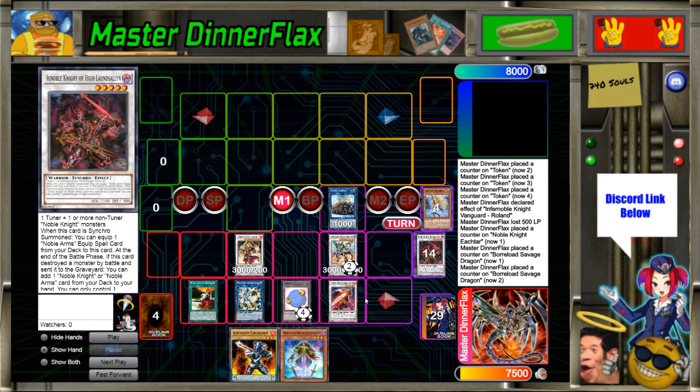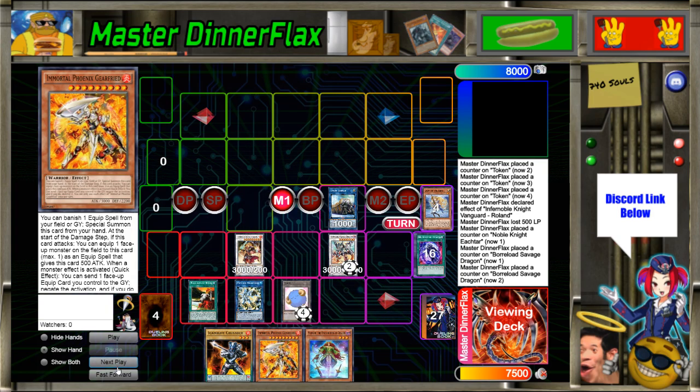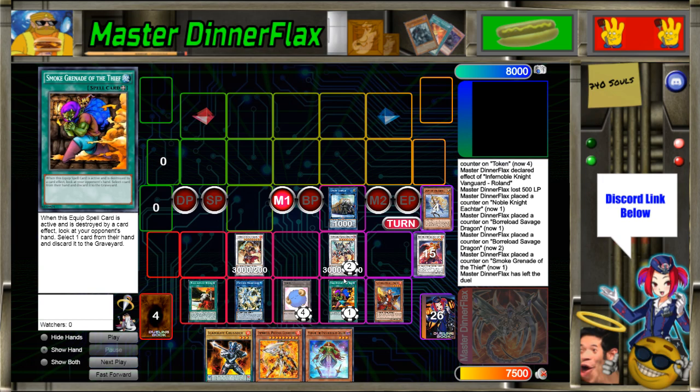So that's three disruptions on board, you picked a card out of their hand with Dolphin, and Charlemagne is going to rip another card in the end phase — yeah, I think they'll have about one card to play with that you can't hinder. In the end phase Roland searches giving you seven cards in hand, so you may need to discard one. Charlemagne equips Smoke Grenade of the Thief, pops it, and you get to look at their hand so you know exactly what to negate.